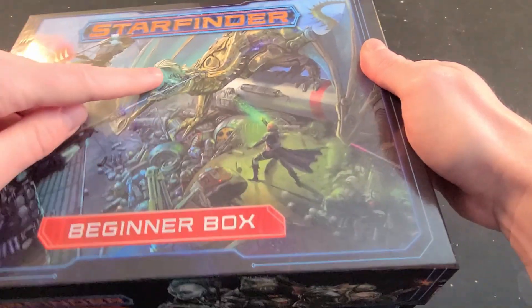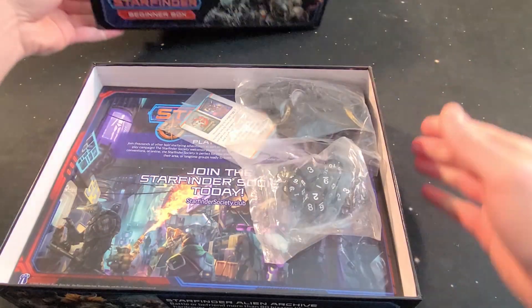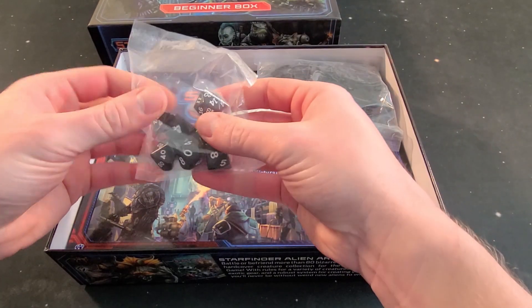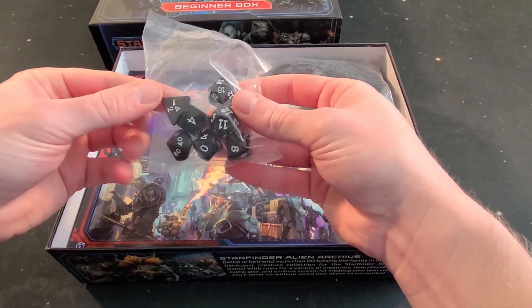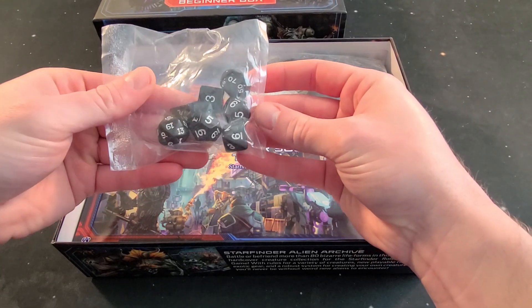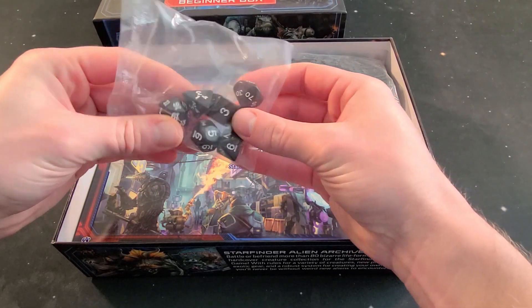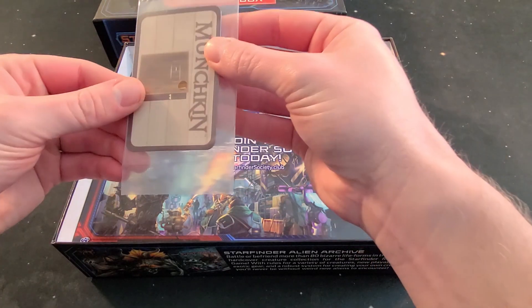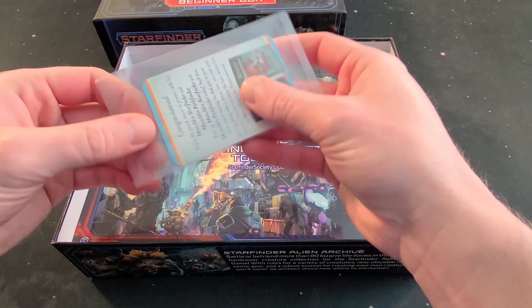There's a little mechanical dragon on the front — very cool. Let's see here, we have some pretty standard dice. Kind of a smaller d20 there; I like them a little bigger, but whatever. And there's some Munchkin promotional stuff in here.